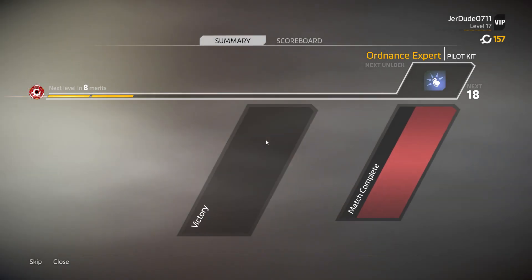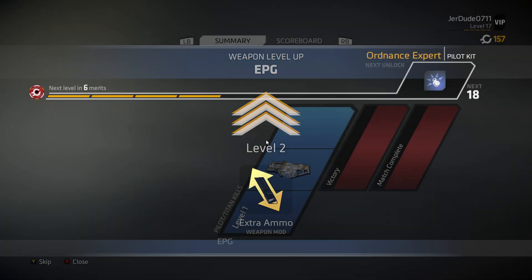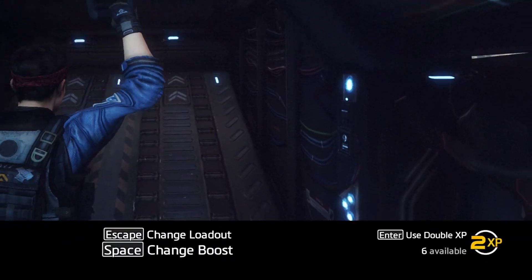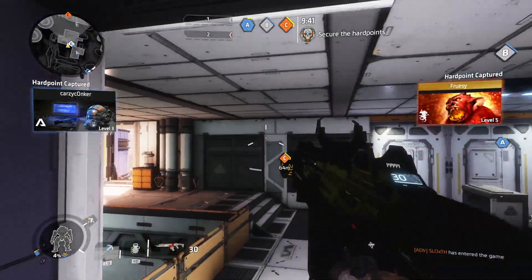The only hurdle with Colosseum is that you do need tickets to play the mode. You can pay 5 credits or use Mountain Dew and Doritos codes. Speaking of those codes, they grant you double XP that can be activated one match at a time.